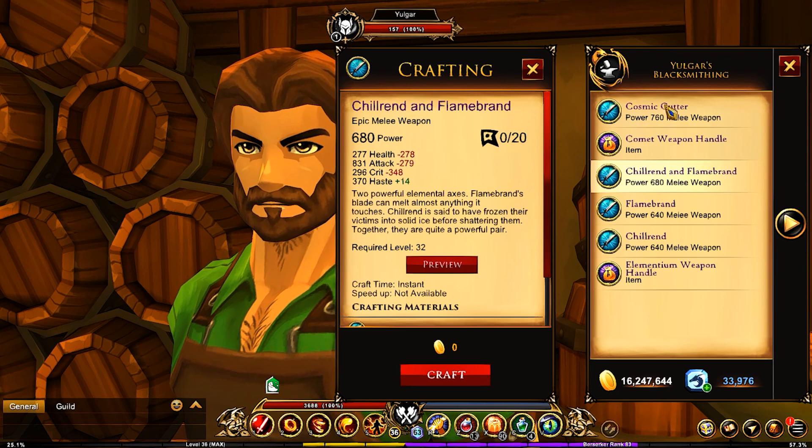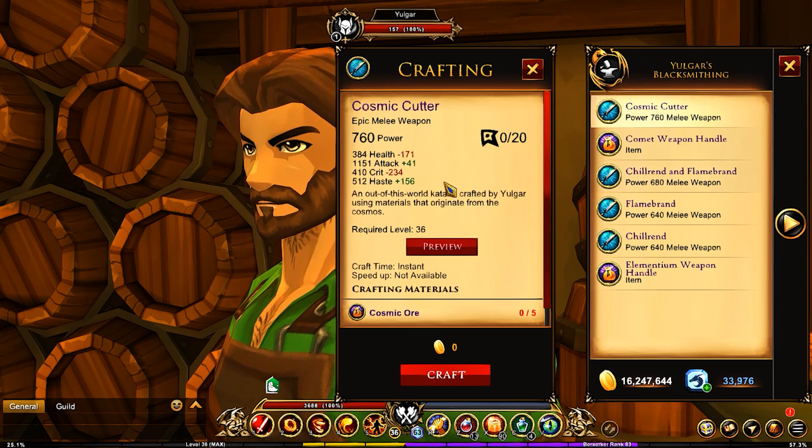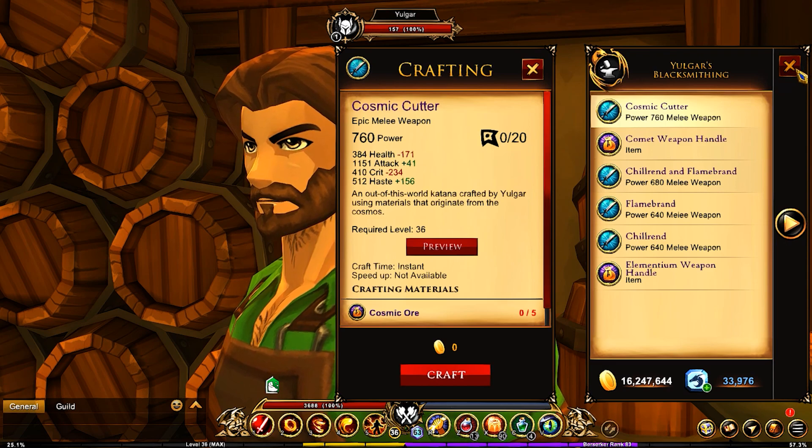That's how you get the Cosmic Cutter and the Chill Rend Flame Brand — you need to complete that quest line first before you get access to the forge. Hope this video helps you out. Thanks for watching, we'll see you in the next one.